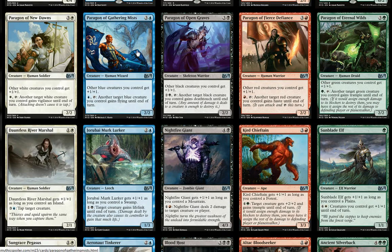Other cards that are quite interesting are the Paragons — one of each color — and they give other creatures of that color plus one plus one. They also each have an activated ability that grants an ability to another creature. Paragon of New Dawns, for white, taps to give another target white creature vigilance until end of turn. Blue gives flying, black gives death touch, red gives haste, and green gives trample — pretty much the archetypes for those colors.